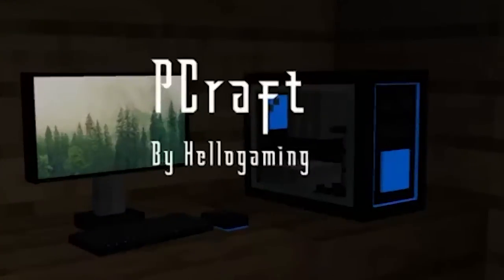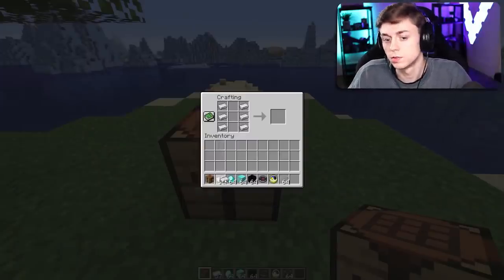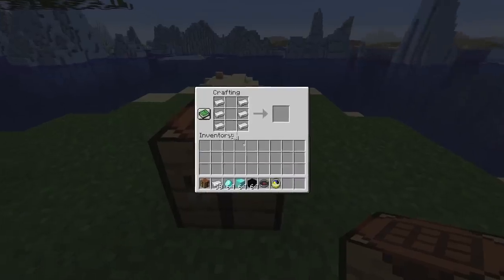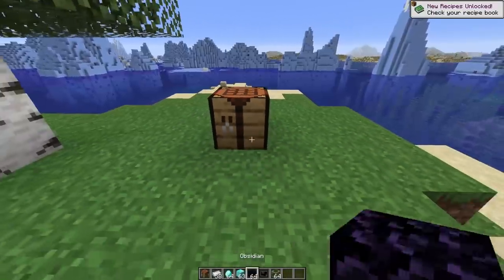I've been hearing a lot of complaints about Minecraft not being on PC, but what about PC on Minecraft? Think about that. We want to build a computer. Everyone knows the basic components of a computer, which is clock and compass and then a diamond block in the middle, and there you go — there's your PC.